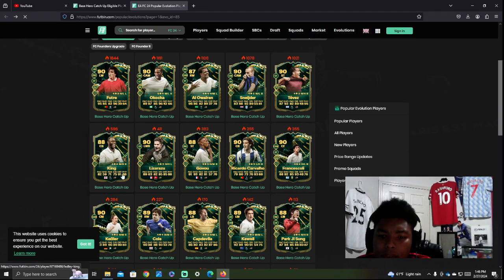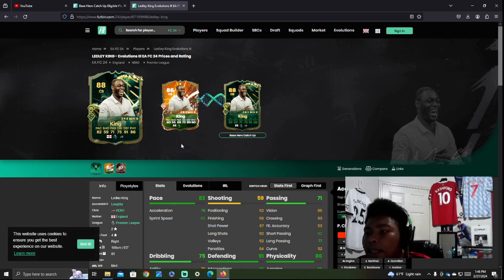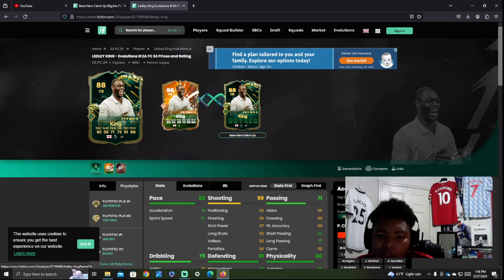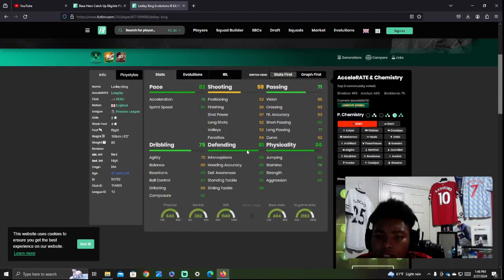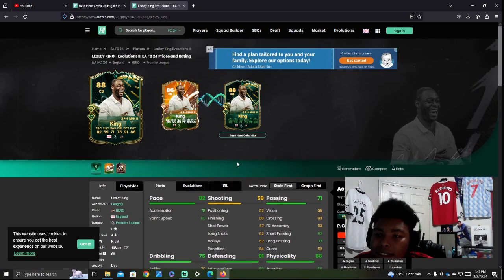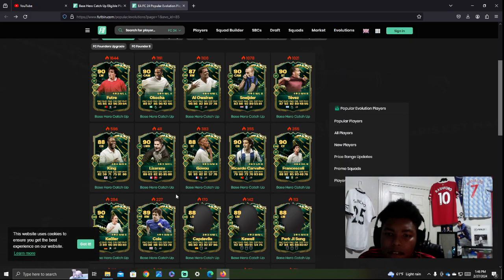You have Ledley King here. He looks pretty good — obviously a very good center back. People are using Van Dyke and the usual names, but honestly, he has Anticipate on gold which is pretty strong. He's going to be a beast. Ledley King is always a very good card to come up against. He is a very good defender, though there's really not much more to say about defenders — you know the meta.